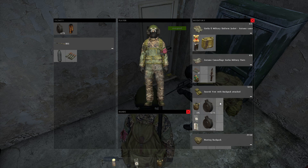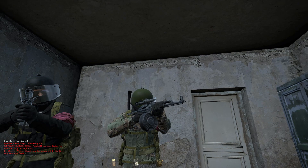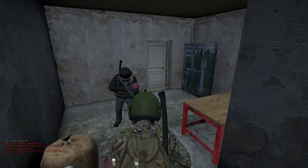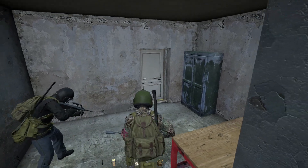Holy shit! That bayonet — I don't need that anymore. I'm gonna take the empty one and start loading it up. Holy shit. We are geared. There's some more AK ammo there if you want your AK. We are trained now though, dude. Holy shit. Just take a screenshot of your inventory.